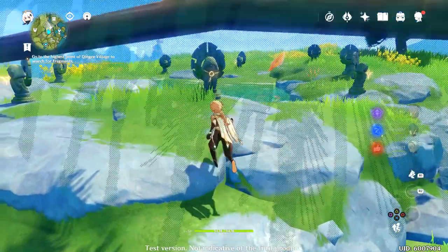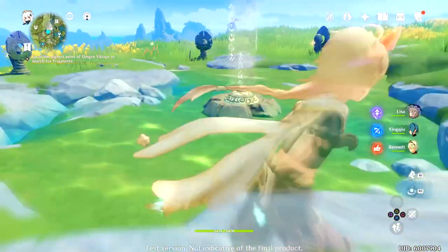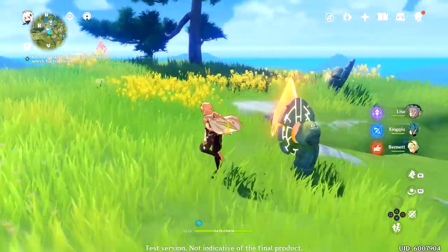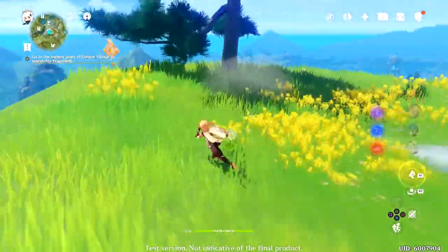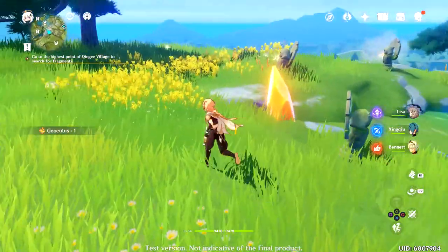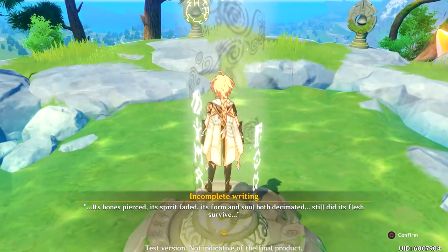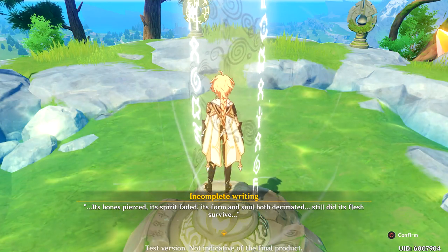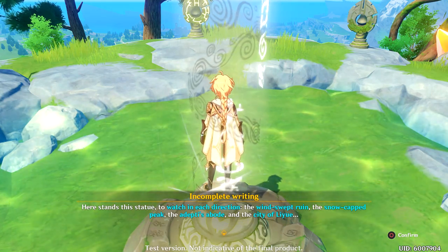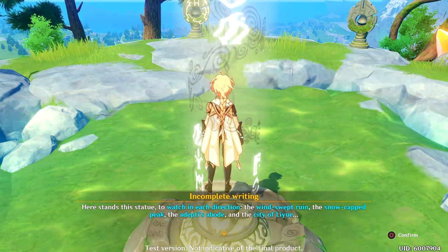Holy — what is this? Investing start. Is this another puzzle? Maybe I did that wrong. 'Incomplete writing: its bones pierced, its spirit faded, its form and soul both decimated — still did its flesh survive. Here stands this statue to watch in each direction: the wind-swept ruin, the snow-capped peak, the adeptized abode, and the city of Liyue.'